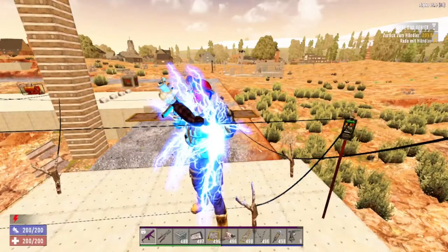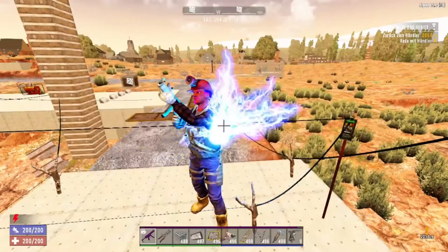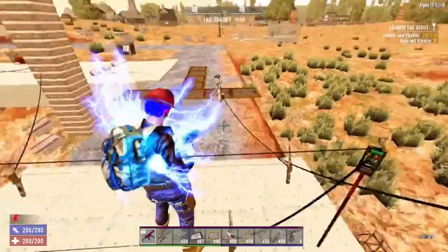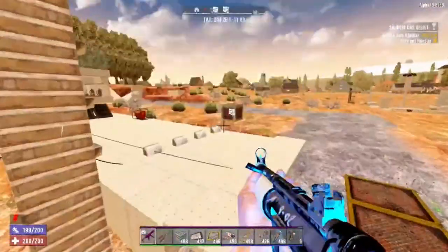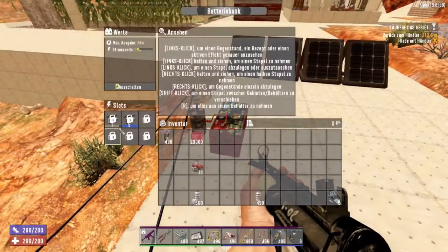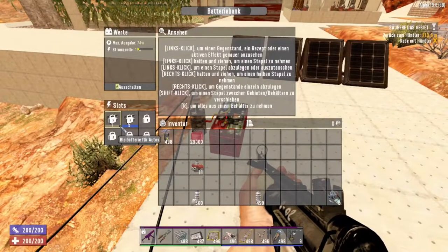Now let's disconnect the solar panel. After all this gameplay we can check how much energy we were using for all this fun. I can see it was losing a little bit of electricity — a little bit of charge.